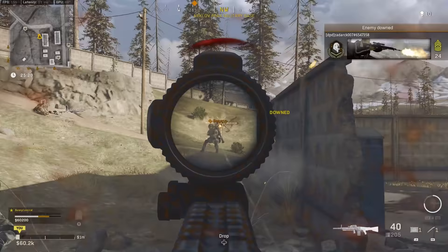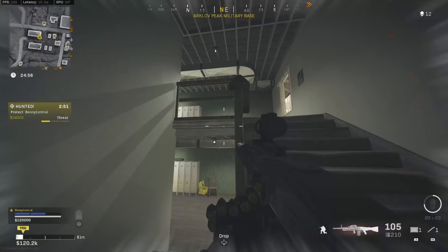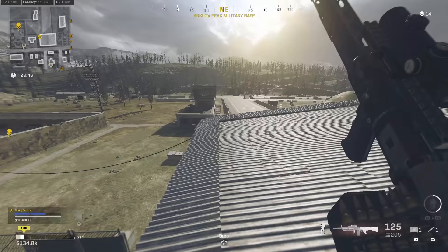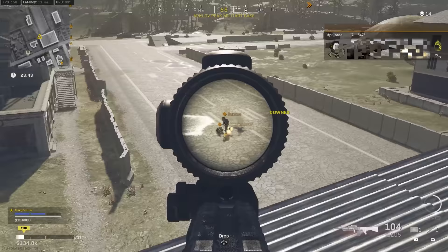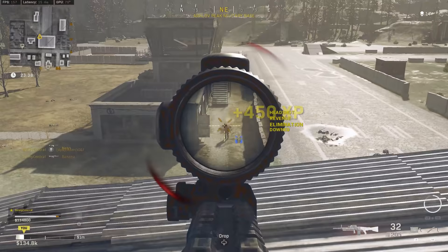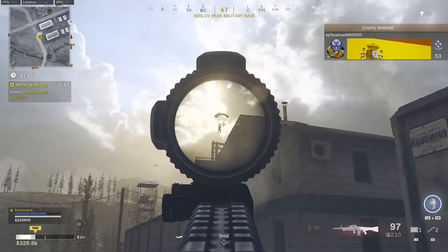That carries across to Iron Trials where everyone has 400 health — it's the only gun that can give you a TTK of under 1,000 milliseconds just hitting chest shots, which is not something to overlook. At a distance it can take some time to get used to landing your shots, as the high rate of fire can throw you off if you can't control the recoil properly. But I love this thing and it's probably the gun I use the most at the moment.